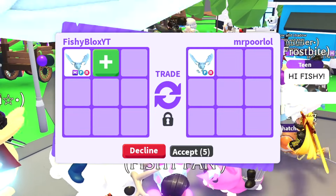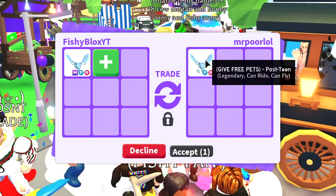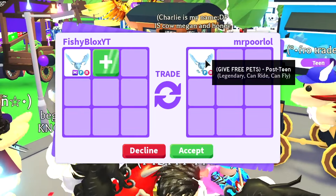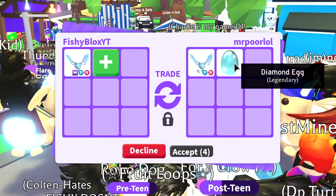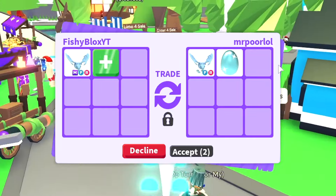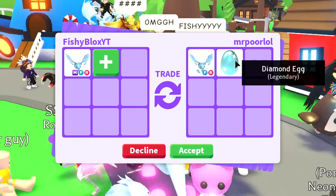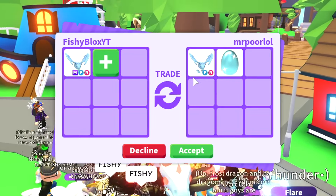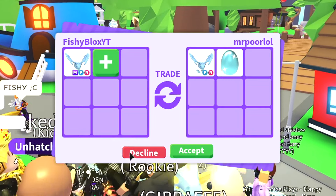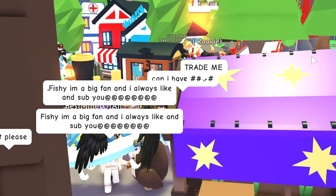This guy's called Mr. Poor — let's see if he's actually poor. He has a frost dragon, some pretty good pets, and his name says give free pets. He also adds a diamond egg, which is pretty cool and matches the same color as the frost dragon. But it's just a regular frost for a mega frost, so I do have to decline.